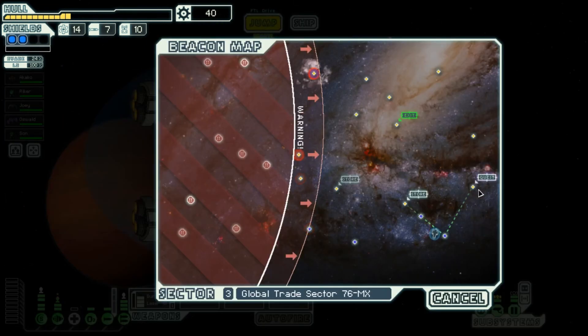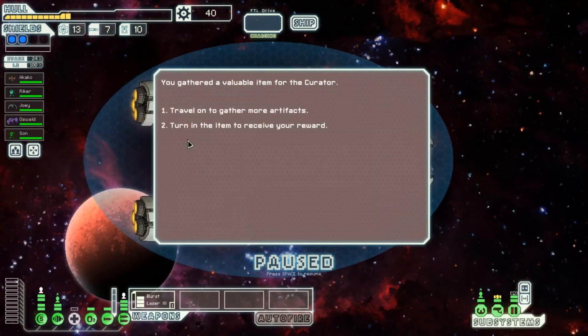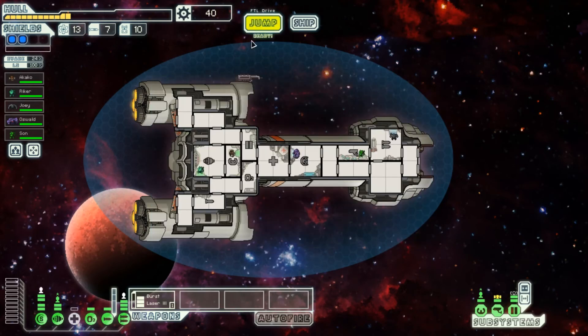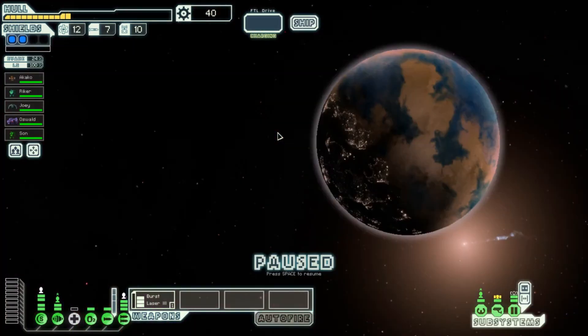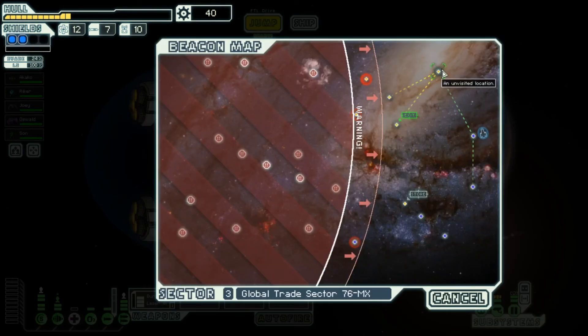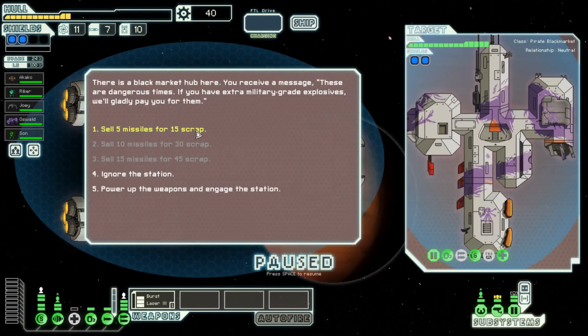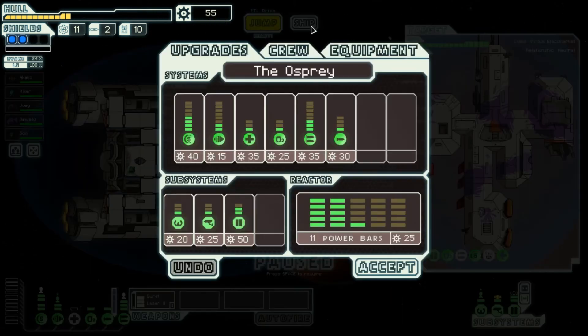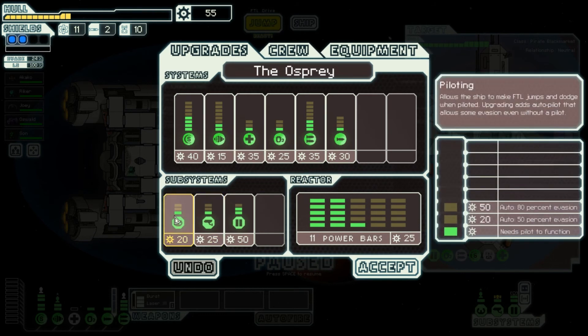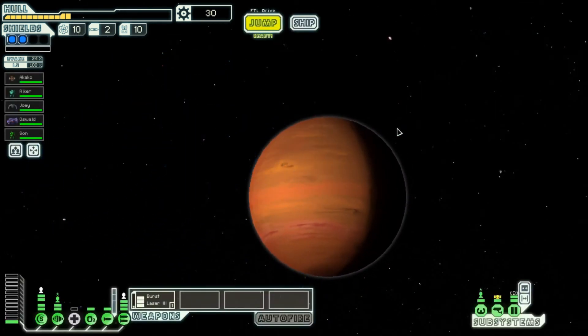34 scrap — nice. Gotta head here, the enemy fleet is approaching, it's really not good. Let's just barely make it if anything. Let's sell the missiles for scrap. We're gonna upgrade — we don't have enough energy to do that, so let's throw some power bars in for now, and we're just barely gonna make it this time.